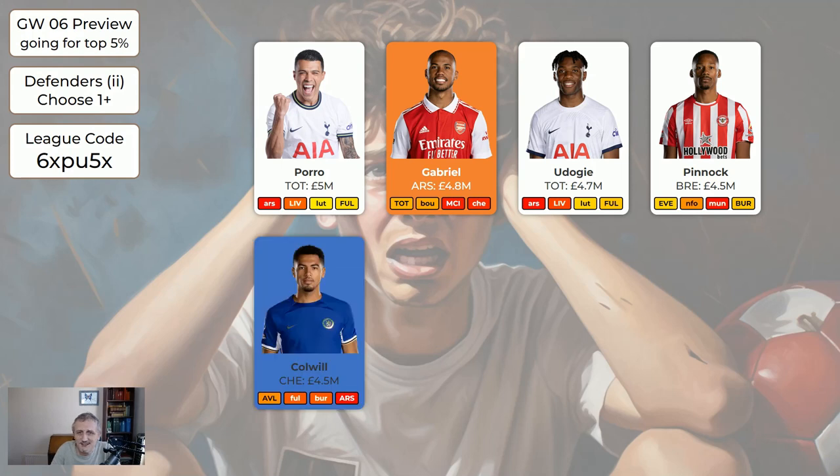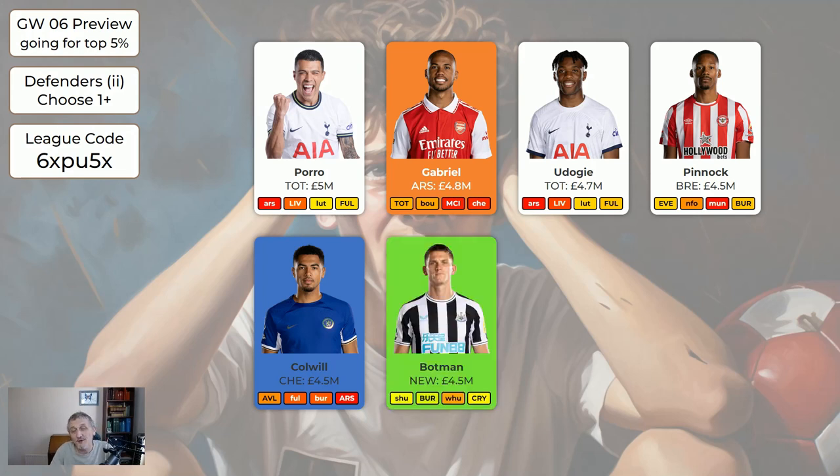Pinnock is home to Everton — good chance of a clean sheet there. Colwell is marked blue, meaning we'll be selling him in the future — don't buy him but he's all right to hold at the moment. If you're desperate to get in another defender and don't know who to sell, you can get rid of one of the blue ones. Botman is a new defender coming in — Newcastle have a very nice run. What you could do — and I saw people do it last year — is have three Newcastle players at the back: Pope, Botman, Trippier. When they keep a clean sheet that's 18 or more points, which is very nice. Of course if they let in a goal in the first five minutes that makes for a rubbish weekend — it's a big gamble but it's something you could do if you want a bit of fun.